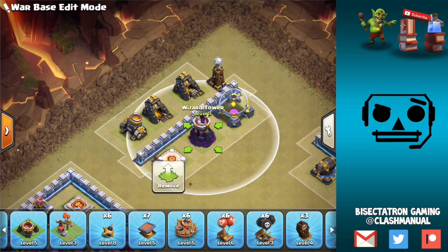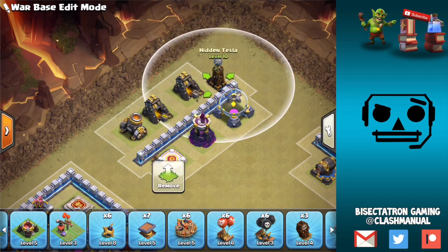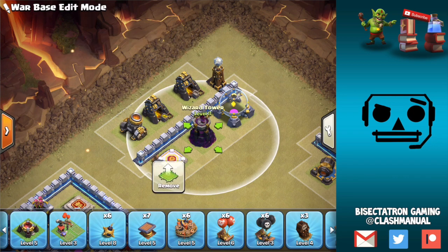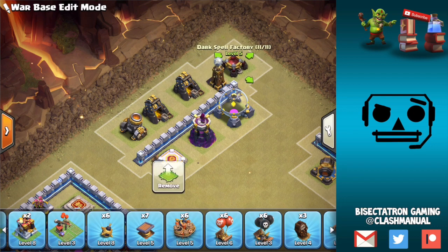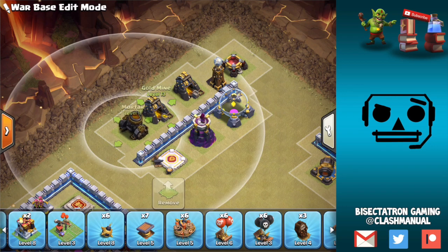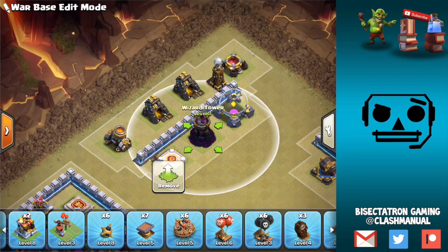If you have a wizard tower on the outside right up against the walls, you want to have outer buildings around it — they can be mortars, cannons, archer towers, or Teslas, but typically mortars since they're already placed on the outside. They make it so the wizard tower can't be tanked by a simple ice golem drop anywhere. No matter where the ice golem is dropped on the outside of the base, it's not going to trigger the wizard tower. You can move the wizard tower a little further back or extend the outer buildings if needed.